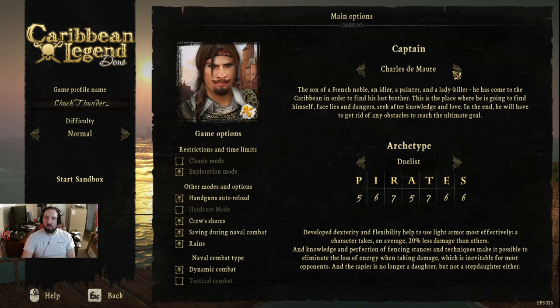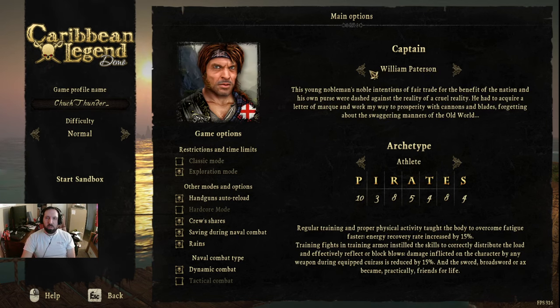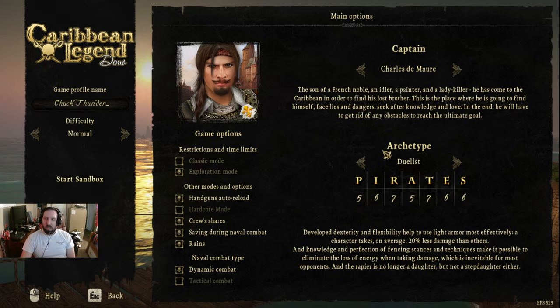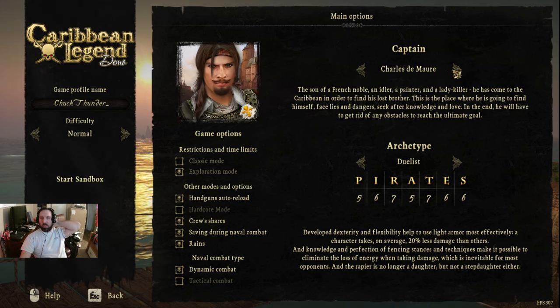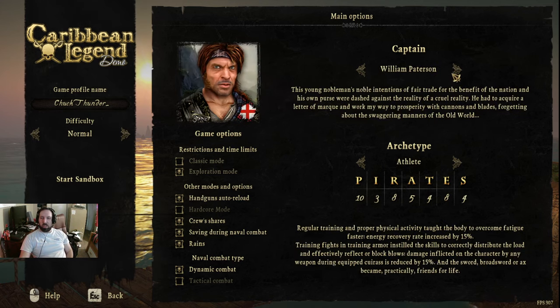Charles de Moore is our captain here, or we could choose some of the others, so let's just read them briefly. French guy, archetype: dualist, pirates — 567, 5766, I guess that means something. Restrictions and time limits, I don't know what any of this means. We're going to leave it all normal. We're kind of just picking our character, and then it changes the type of archetype they are.